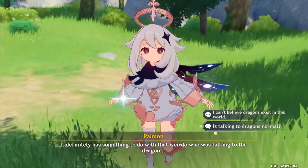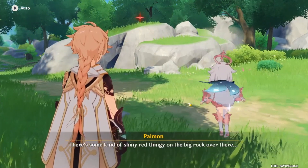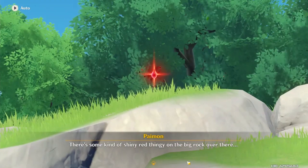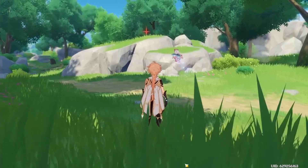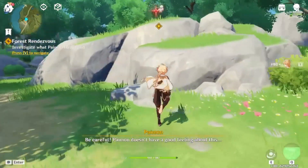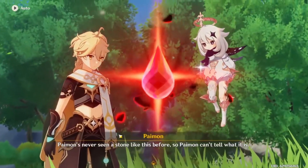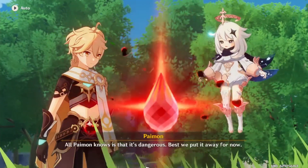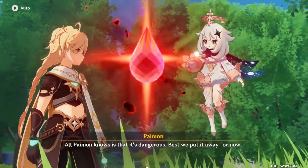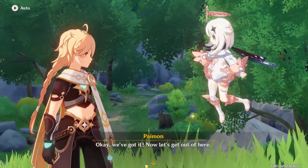Is talking to the dragon normal? Of course not. Oh, what's that? Yeah, what a drop. Let's go take a closer look. Be careful. Paimon's never seen a stone like this before, so Paimon can't tell what it is. All Paimon knows is that it's dangerous. Best we put it away for now. No, let me use it — I want to use it to be evil.